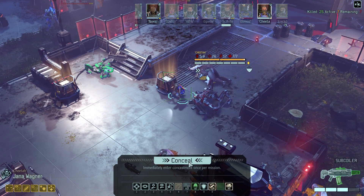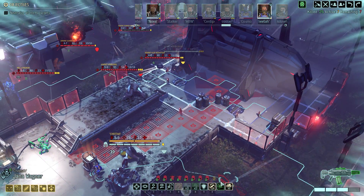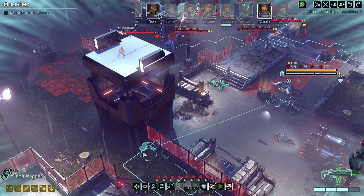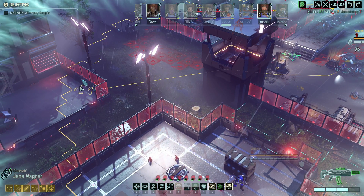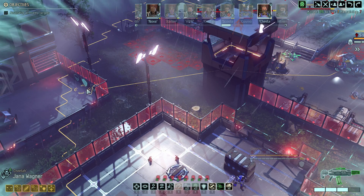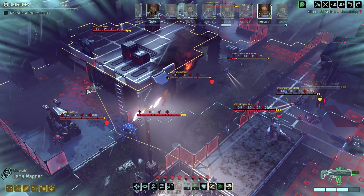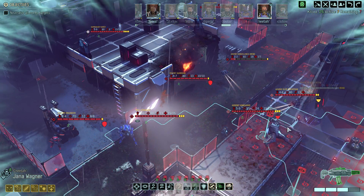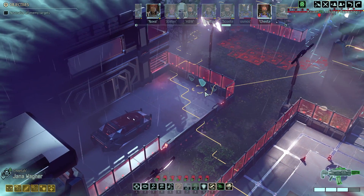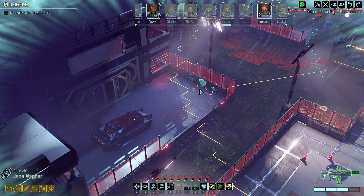And over here we conceal and GTFO — probably all the way to the flank here. Let me just double check: one, two, three, four, five, six, seven, eight. Just want to make sure that I see everyone who's active so I don't run into any surprises.